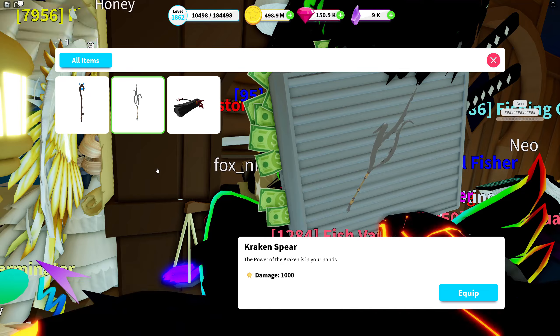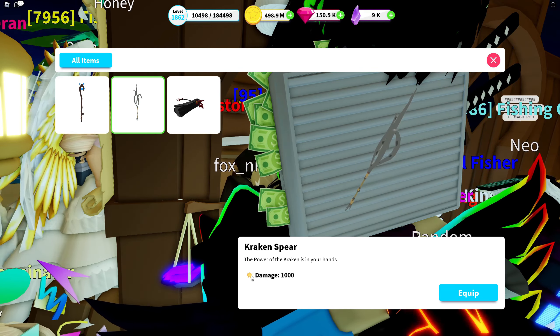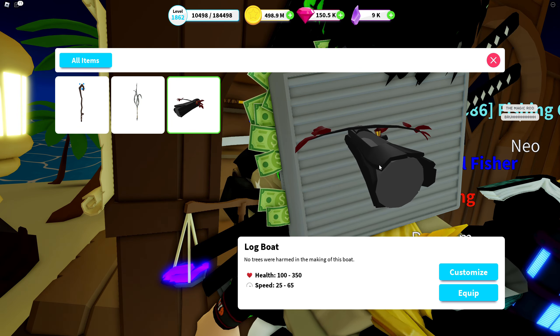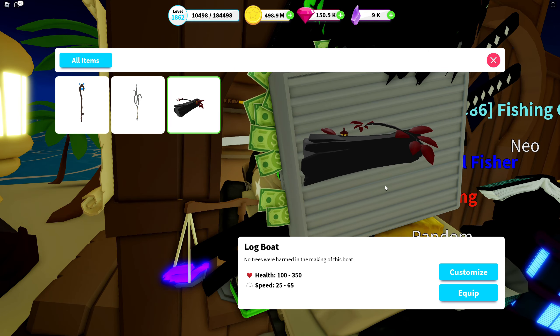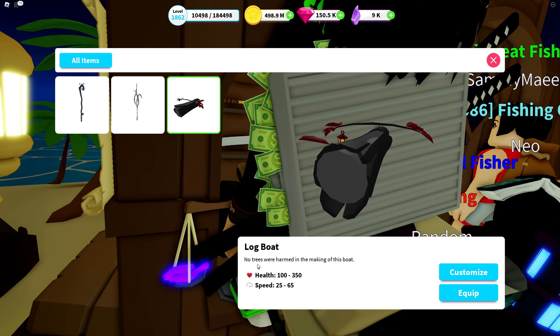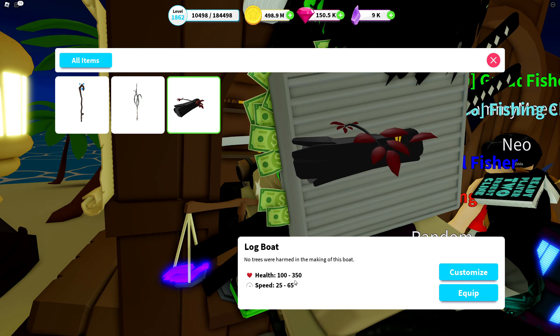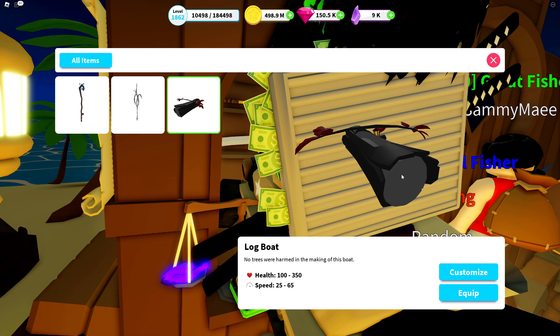Here we have it. We have the Kraken Spear — it's back again, damage 1000, a powerful spear. And the Log Boat — yes, it's back! It's a fun, good-looking boat, but maybe not that useful. No trees were harmed in the making of this boat. Health up to 350, speed 65.